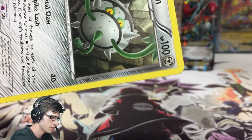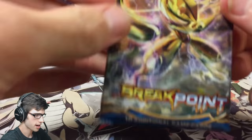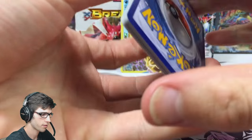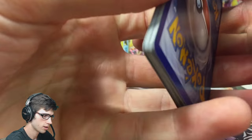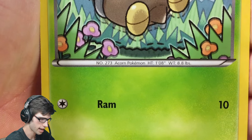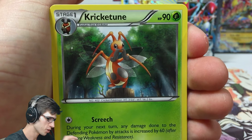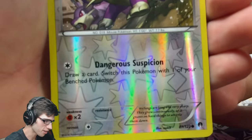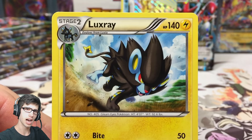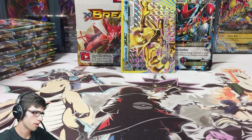We couldn't get the double, just a Ferrothorn regular rare — 100 HP with Metalcore and Spike Lash. Next pack, Greninja Break pack. We got Ferroseed, Furfrou, the Corsola, Chikorita, and Seedot. We got close to a reverse Raticate with Dangerous Fang, and a Luxray regular rare. So we're going to see a lot of duplicate rares in this box.